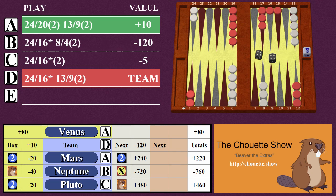For the extra, remember all scoring is against the team's play. Play B was 120 points worse than the team's play, so the extra cubes are worth 240 and 480, and Neptune loses 720 points on the extra. Totaling it all up: Venus wins 80, Mars wins 220, Pluto wins 460, and Neptune loses 760.